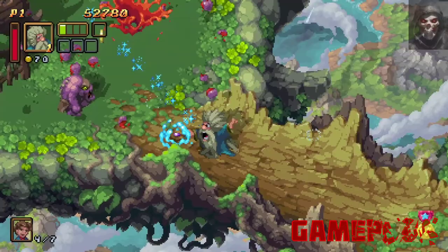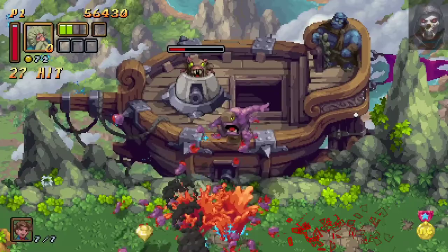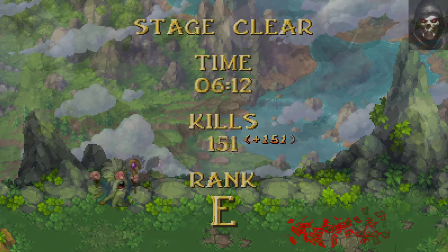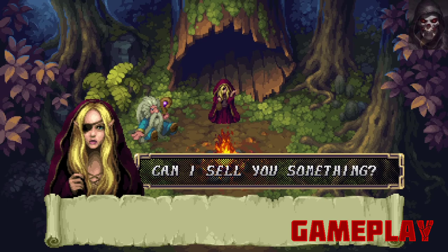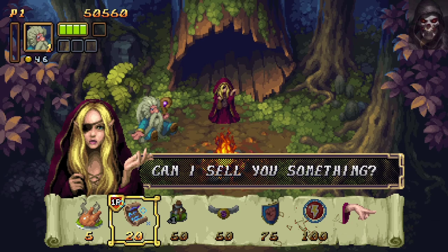Once you get to the end of a level you are met with a unique boss. Each has their own attack pattern for you to learn and it will take a few attempts, but regardless they are hugely fun and provide a great conclusion to the level. Once a level is completed you are taken to your camp, which allows players the option to purchase a variety of items. The currency to purchase said items is the coins you gathered from killing enemies, so do keep an eye out for them.